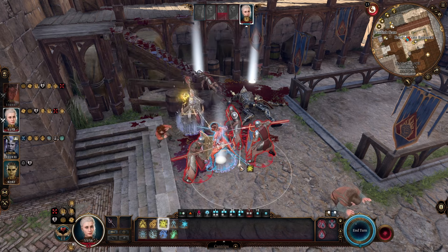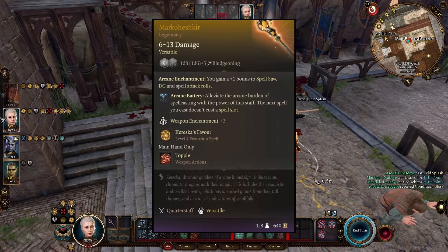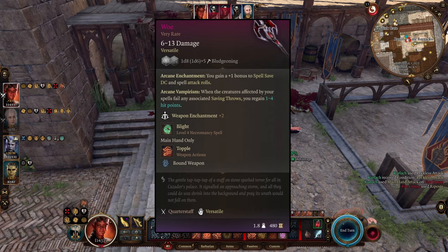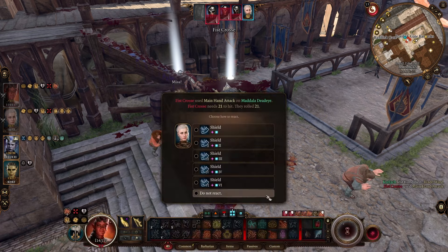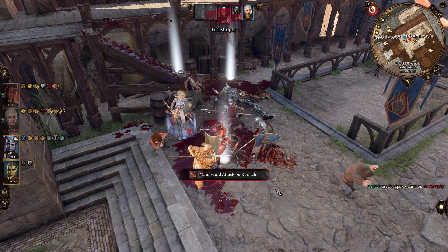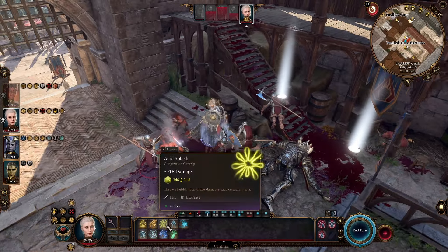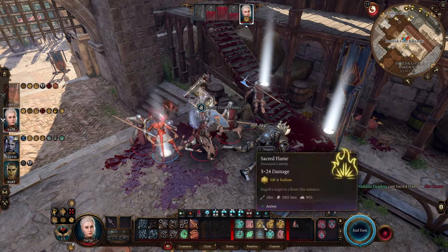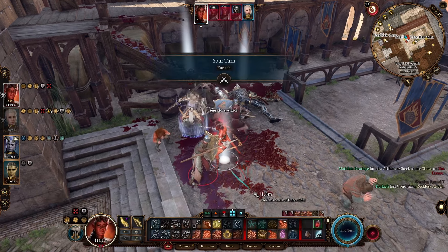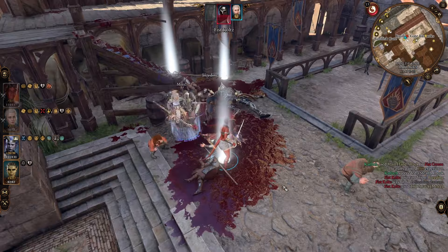Late game you have two options. There's the Markoheshkir, which is okay, but I didn't find it as good as Woe. Woe lets us cast things like Sacred Flame, Poison Spray, or Acid, which is why I suggested those cantrips — the target has to make a save, and when they fail, we regain four HP because of the Wound Closure Pendant guaranteeing max healing. Markoheshkir buffs a few spells and gives Arcane Battery, allowing a free cast of a high-level healing spell. I didn't find it as helpful, but you may — I highly suggest going with Woe.